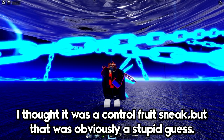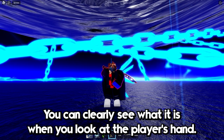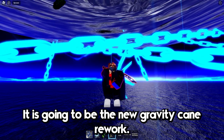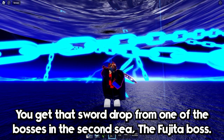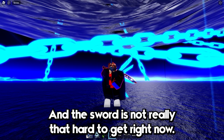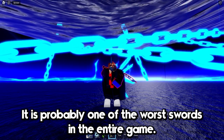At first I thought it was a Control fruit sneak, but that was obviously a stupid guess. You can clearly see what it is when you look at the player's hand. It is going to be the new Gravity Cane rework. You get that sword drop from one of the bosses in the second sea, the Fujitora boss, and the sword is not really that hard to get. Right now, it is probably one of the worst swords in the entire game.